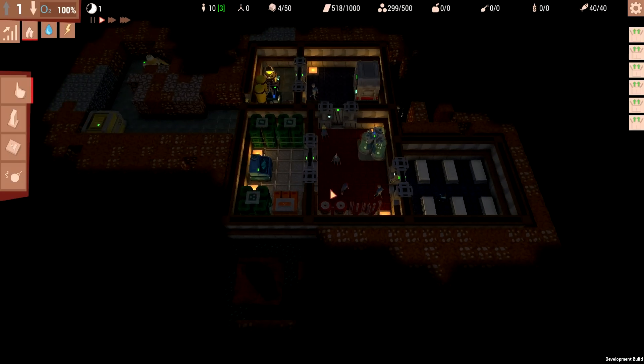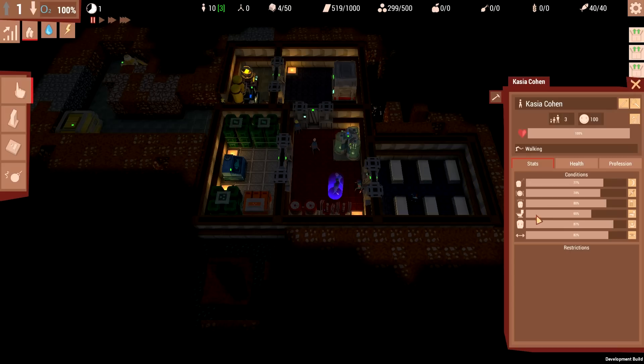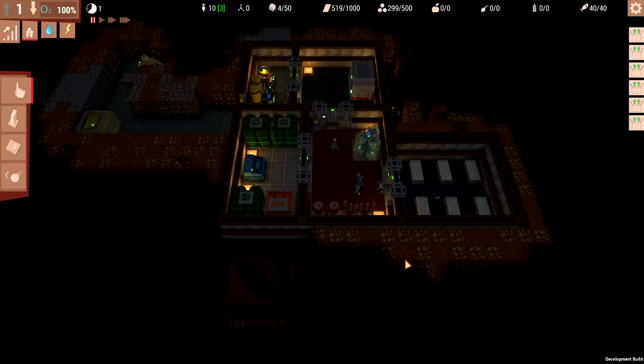We've got loads of beds now. Let's have a look at what my people actually need. They've got fatigue - when fatigued they'll just go have a nap, so they're fine. They're also going to need hunger, cleanliness, toilet, leisure, and sport. Toilet and cleanliness are becoming a bit of a problem, and they've been down here about 17 years and I haven't built them a bathroom yet. So that's something we should probably get onto.